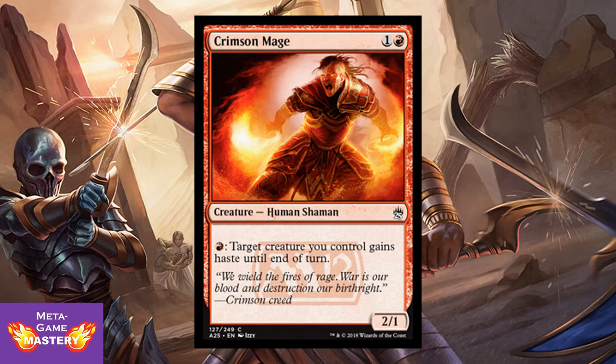Crimson Mage is just straight-up value. 2 CMC, 1 colorless and red, for a 2/1 Human Shaman. You can pay 1 red — target creature you control gains haste until end of turn. This forces you to play a little off-curve, but you gain back that benefit by being able to surprise your opponents with haste. Great curve filler. Premium 2-drops are important in limited — don't be afraid to pick this up.